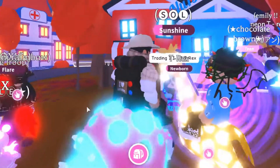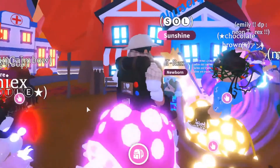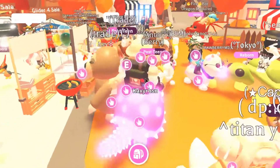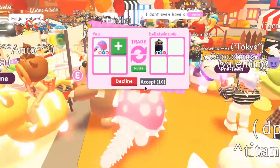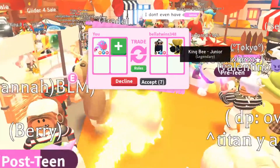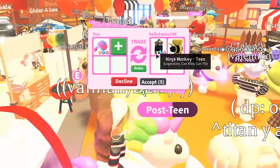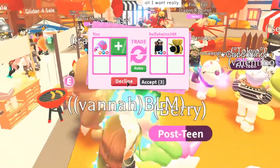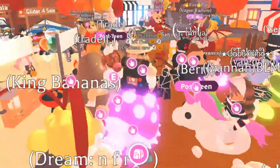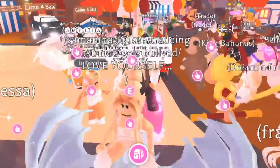Look at that nice neon giraffe! We got Bella Twins. Trading Glyptodon — what do we got? We have a ninja monkey, king bee, a couple of legendaries, fly ride — but nothing neon next to the mega here. Let's see what you got.